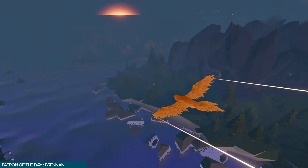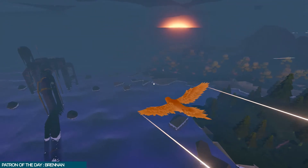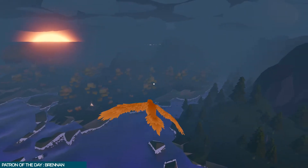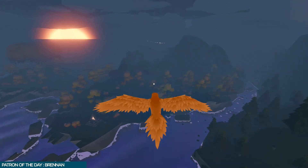At any time, you can hold L2 to land, which will unlock the Grounded trophy. You can unlock this trophy now or wait until we have to make a mandatory landing later. It's not safe to land on some surfaces, so if your bird takes damage, you'll need to land somewhere else.